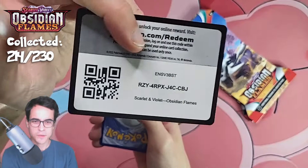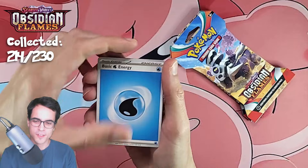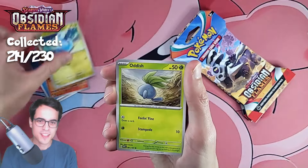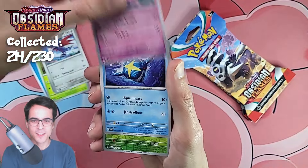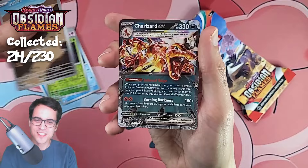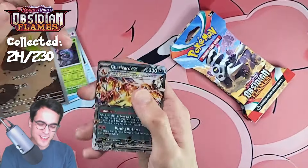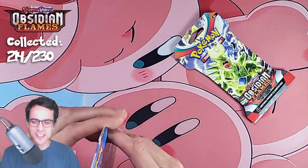Dratini, oddish, finizen, skarmory, espeon, sharpedo, trevenant reverse, larvitar illustration, and the charizard ex — all right! So this was a good pack but it was a repeated card. We did pull the charizard for the episode, as is usually the case — but we still don't get a new card.